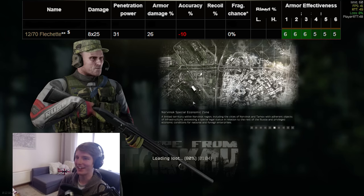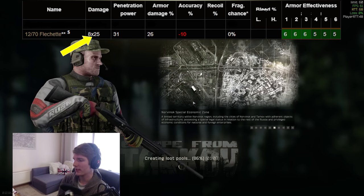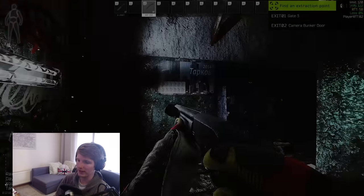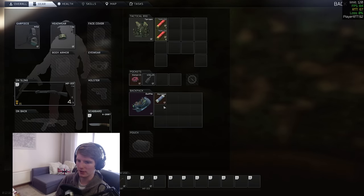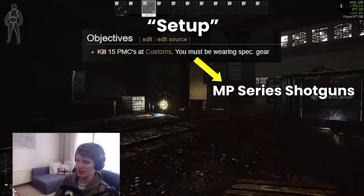Flechette can smash through level 3 face shields, which is useful, however each dart only does 25 damage so it doesn't headshot on its own with one dart. I personally find flechette a bit inconsistent, though I say this tentatively as I don't have a huge amount of data to back it up. Either way, I tend to use this build when completing quests, and I normally have level 4 traders by that stage so I can use the full build.